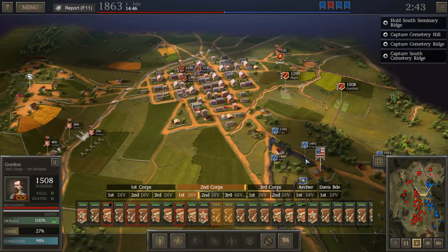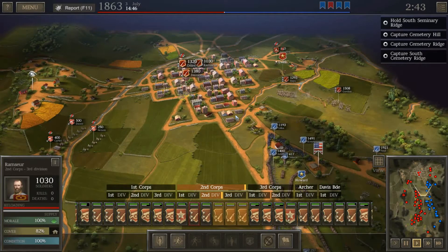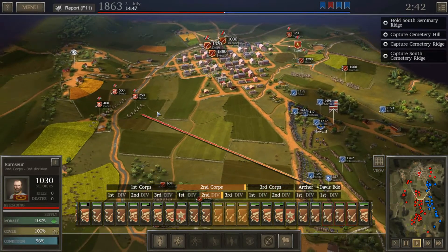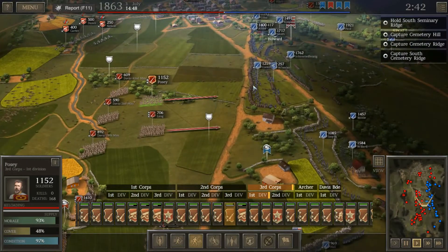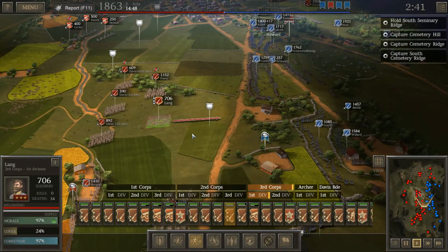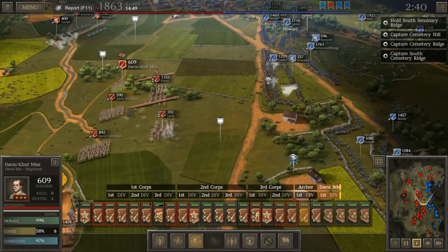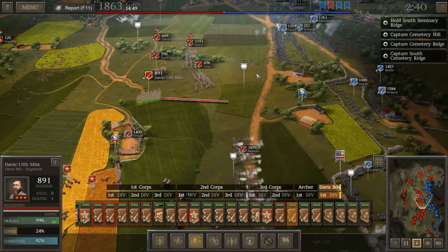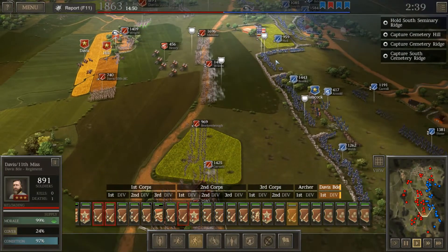We're going to go ahead and hit Krasnowski with a charge. Move Ewell forward. We're going to also move forward with Doles, Ramzer, and Iverson — hit them with a charge over here in the north. In the center of the battle, we're going to continue as planned. The enemy has these fortified defenses, and we're not going to break through. Hall hasn't lost a single man even though we just opened up an entire volley.